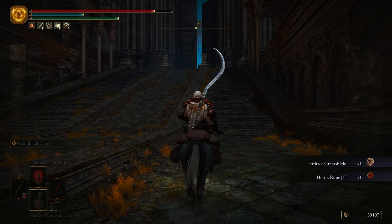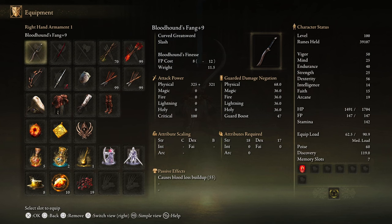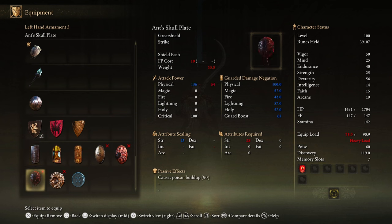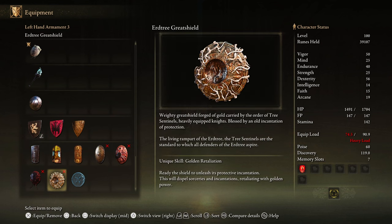So we got an Erdtree Great Shield and a Hero's Rune. That reminds me - there was something else we got on the last one that I forgot to look at. It was when we got the Naga Kiba. Weighty Great Shield forged of gold carried by the Order of Tree Sentinels' heavily equipped knights, blessed by an old incantation of protection. The living ramparts of the Erdtree - the Tree Sentinels are the standard to which all defenders of the Erdtree aspire. It has a unique skill of golden retaliation.